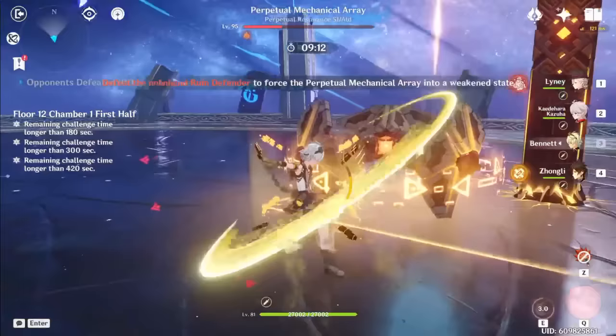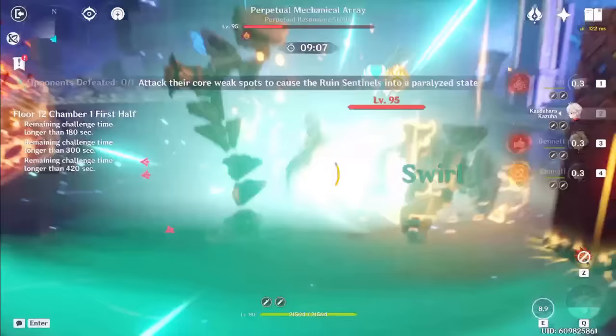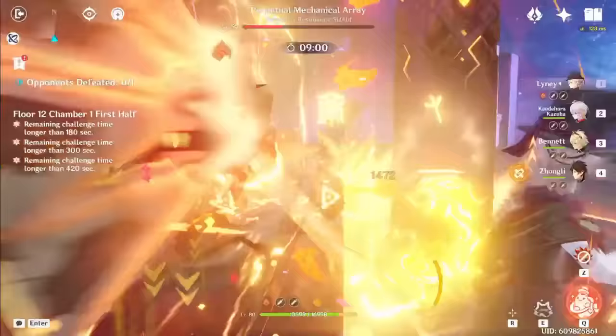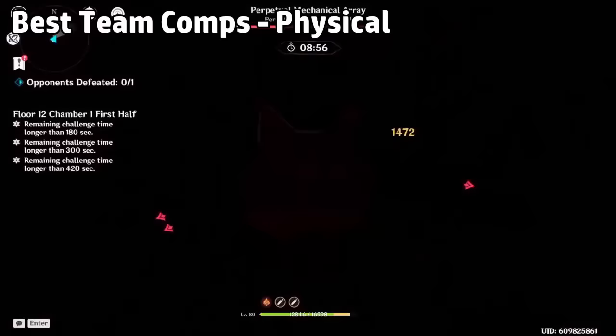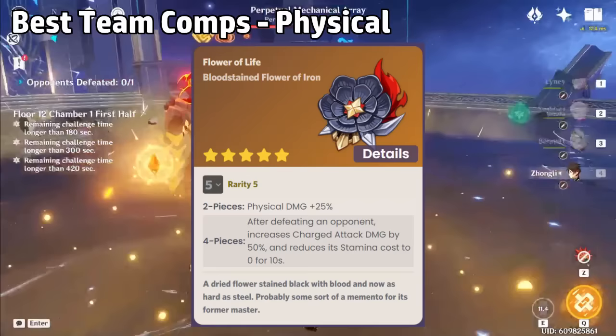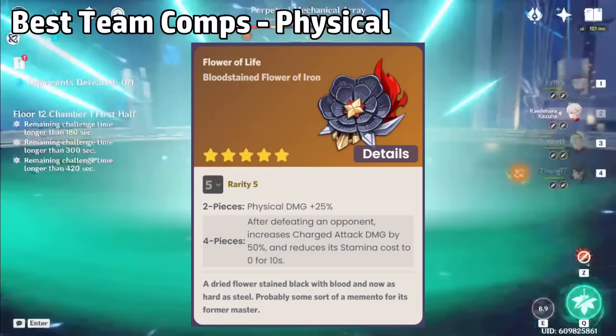The idea with Summer is that Zhongli will be a better option as a general support, but Summer's niche in charge attack teams will provide enough bonuses to give her the upper hand in those specific teams, mainly through charge attack bonuses and attack speed buffs. For physical teams, many physical damage dealers are normal attack focused, but Summer is great if that's your playstyle. You want a Cryo and Electro for Superconduct, and Bloodstained Chivalry is an exceptionally good artifact choice due to its synergy.